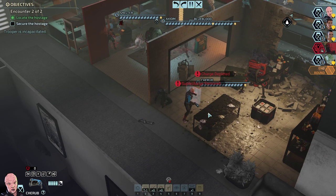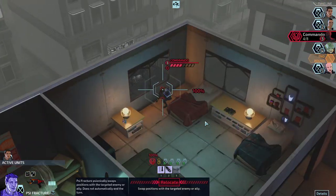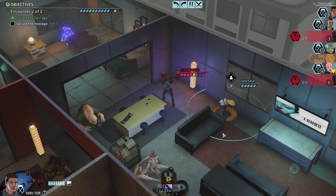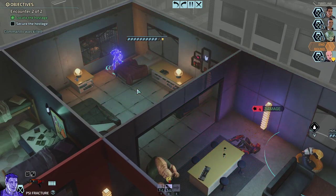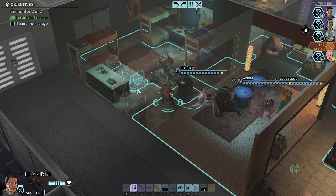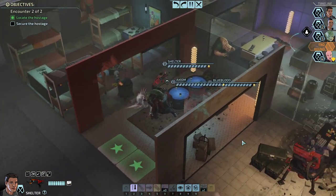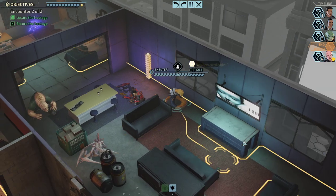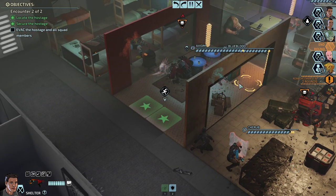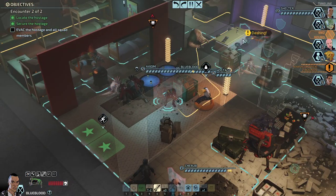I made the arrest. I still don't know — it's difficult to say. Probably, given that some of Shelter's abilities are psionic and mechanical units are immune — secure the hostage — you could make an argument that it's a good idea to mix up your team and not have two psionic characters in there. And I can see that.